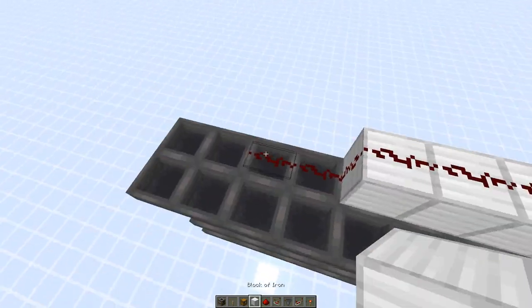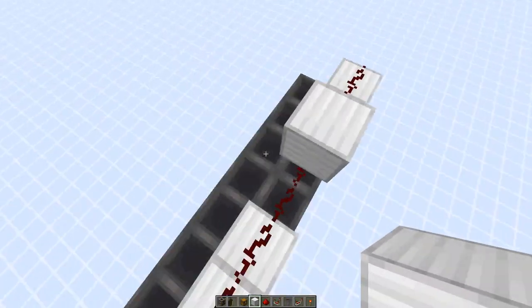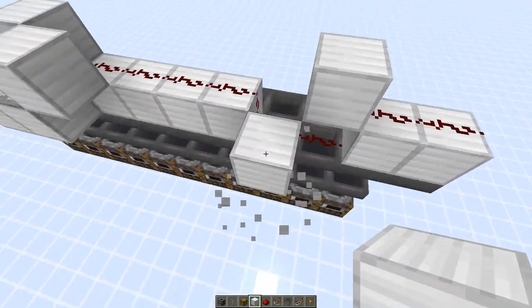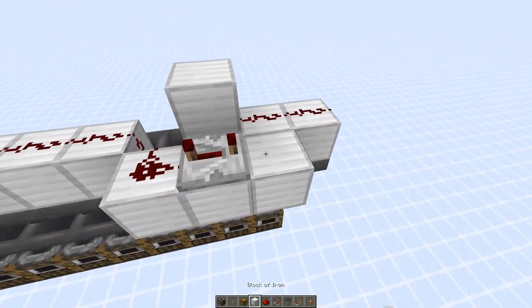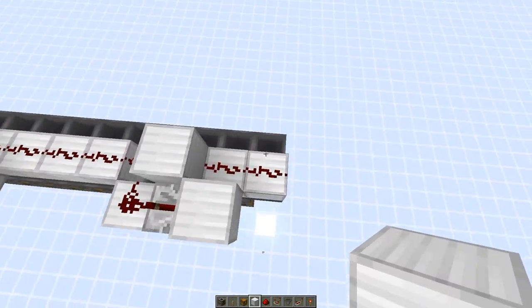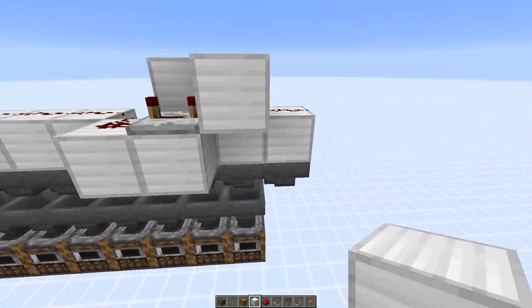We go up, but you can already add a block to prevent the lines from connecting. Here we do the same — dust here, and a repeater on four ticks, maximum delay, and a block here. Now everything is powered, including the additional hopper in the back.